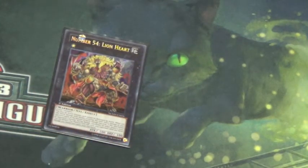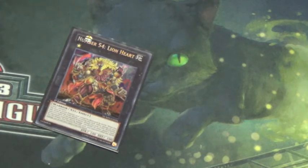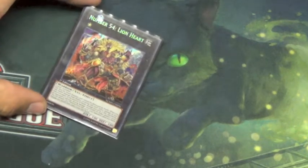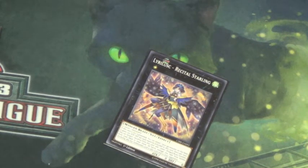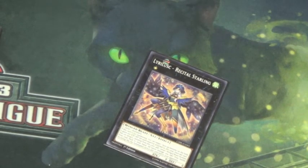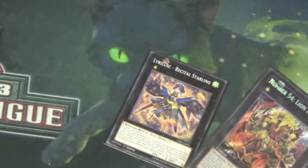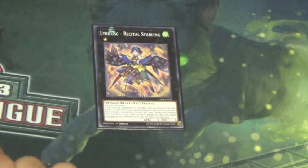Moving on to our XYZ monsters — we run Number 54: Lion Heart, one of your win conditions. You can detach a material and your opponent takes all battle damage involving it instead of you, which you can do three times since it requires three materials. Additionally, even without detaching, your opponent takes the battle damage you would have taken too. Next, we run Lyricist Recital Starling — when it XYZ summons something, you target a monster gaining 300 attack/defense per XYZ material. Its key effect is that all damage you take from battles involving an XYZ summon card is also inflicted to your opponent — like a cheaper Number 54 requiring only two materials.